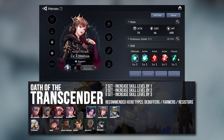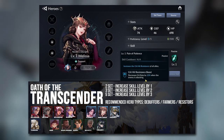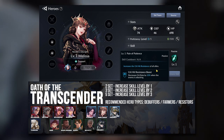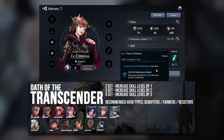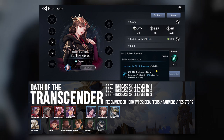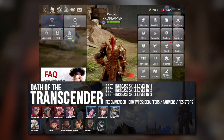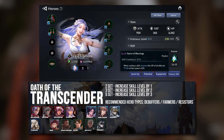One special example is Melissa. She is kind of a support hero, but her passive actually gives your entire team Crit Hit Resistance. So I classified her under the Resisters, even though it's not exactly a status resistance. The way it works is the same — give her increased Skill Level and she will be able to prevent Crit much better.